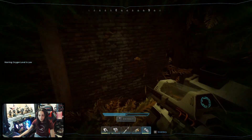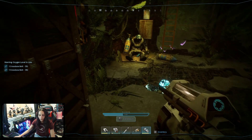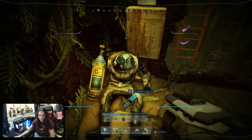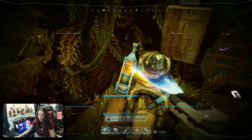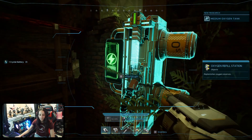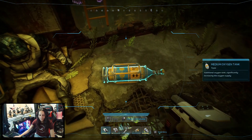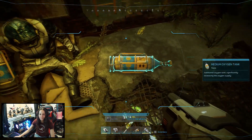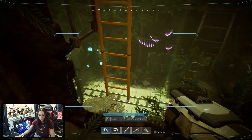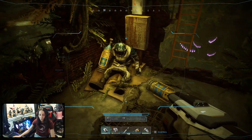Warning, oxygen level is low. Wait, have I been in here? Crossbow bolts. Wait — hello, who are you? I'm gonna scan him. What's this? A medium oxygen tank! Oh, I need that — no way! I got a medium, okay, nice. That's gonna be a lot better, isn't it. Is anything else around here? No. Oh, poor bloke.